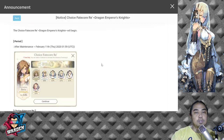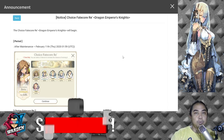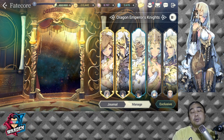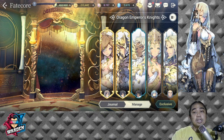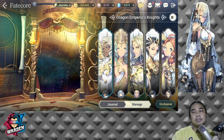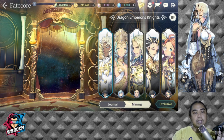Let's get to the ranking of all First Guardians. This event has happened twice already, so just in case it comes around again, you'll already have a guide on who to prioritize. We have seven Dragon Emperor's Knights, or First Guardians. Starting off with the seventh ranked — the one you're least likely to pick.